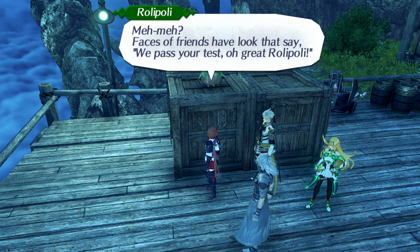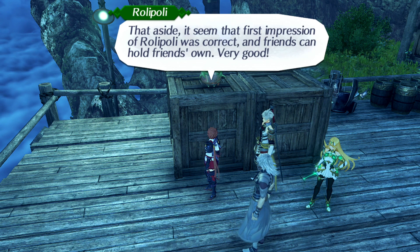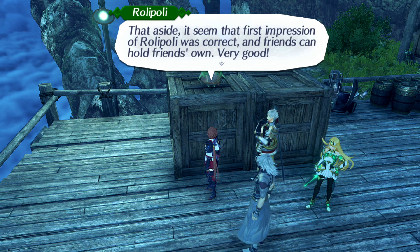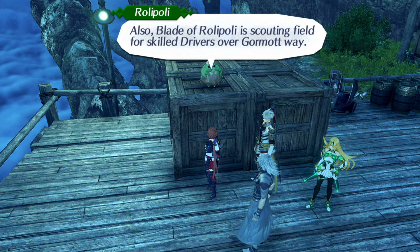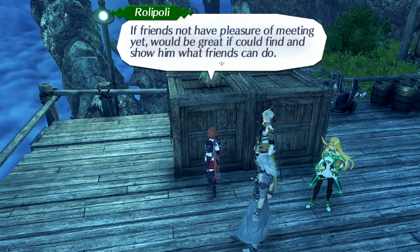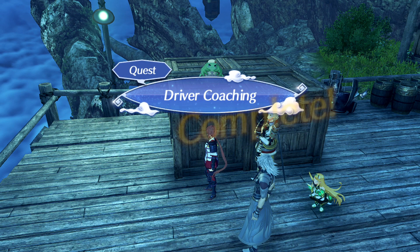Faces of friends have the look that says we passed your test. Oh great, Rolly Polly! How will Rolly Polly know without even looking? Rolly Polly is master warrior - I can tell such things by sensing aura and so on. That aside, it seemed that first impressions of Rolly Polly was correct, and friends can hold their own. Very good. That concludes this test, but there are more tests coming in the future - level of difficulty will be much higher. Also, Blade of Rolly Polly is scouting the field for skilled drivers over Gormatwi Way. If friends have not had the pleasure of meeting yet, it would be great if you could find them and show what friends can do. Quest completed.